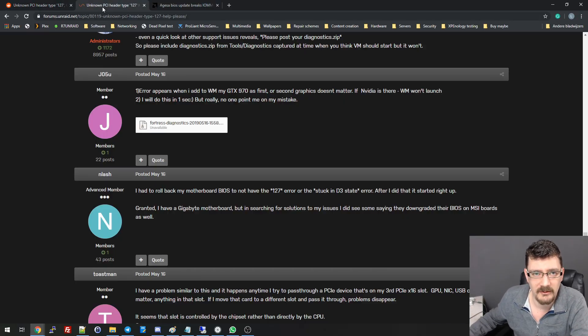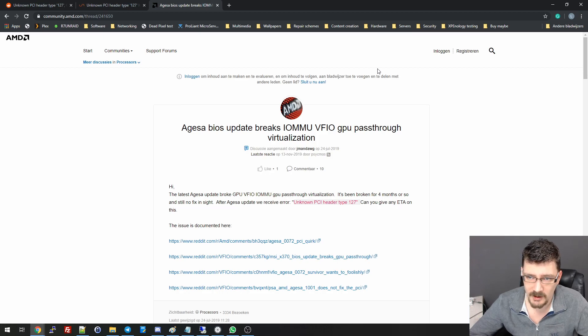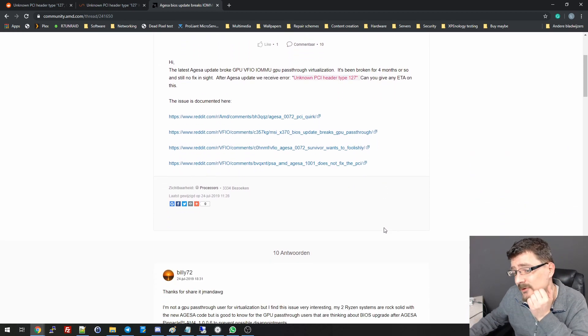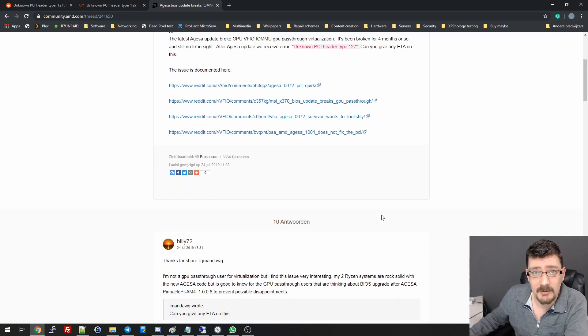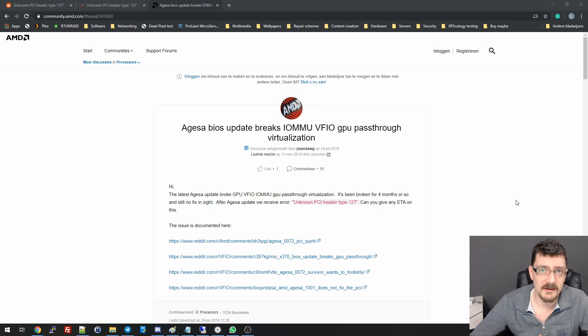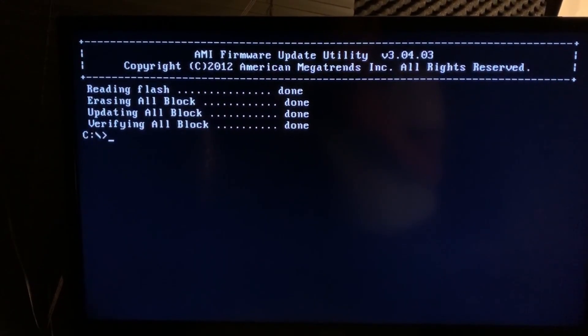I decided to do a couple of Google searches, which led me to some websites — one on Reddit, one on the Unraid forums, and one even on the AMD website forum — all with the same problems. What it comes down to is that the new BIOS supporting the Ryzen 3000 series apparently broke IOMMU, so GPU passthrough simply wasn't going to happen. I decided to do a backflash manually using the tool AFUEFIX64, but it gave me an error that the ROM size was different. I then put the old BIOS on a USB stick with FreeDOS, flashed it, and luckily nothing broke — I had the old BIOS back.